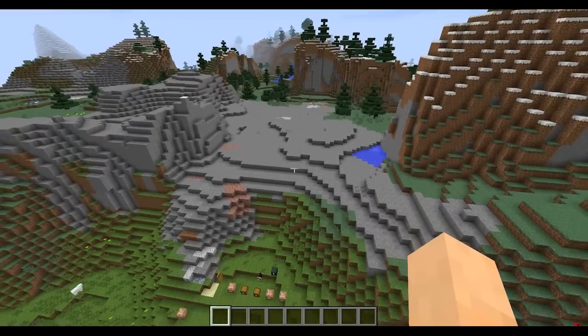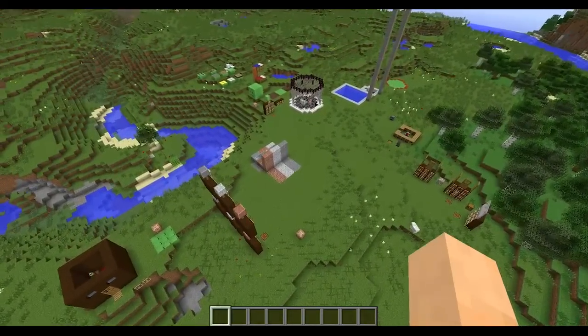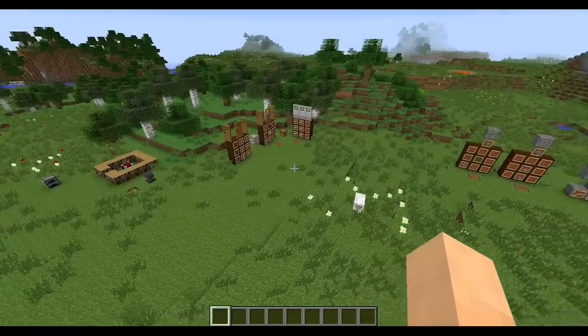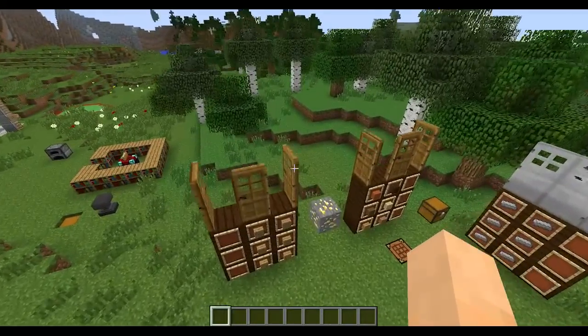They'll be in any biome — you don't have to go to extreme hills. Or if you don't want to generate new terrain, say you have an old world where it would be hard to find them, at least you can craft them. And speaking of crafting, we've got some new crafting recipes, including ones to make blocks we haven't been able to make before.